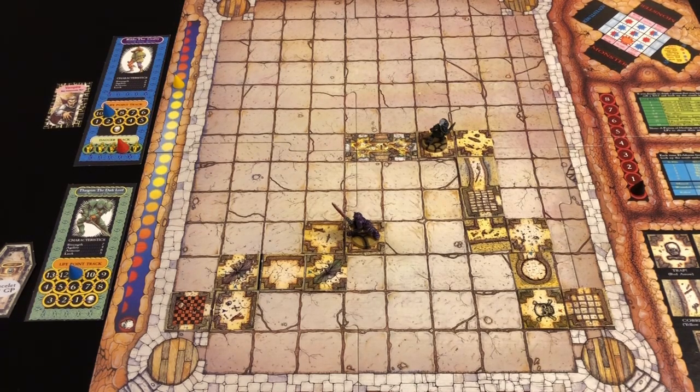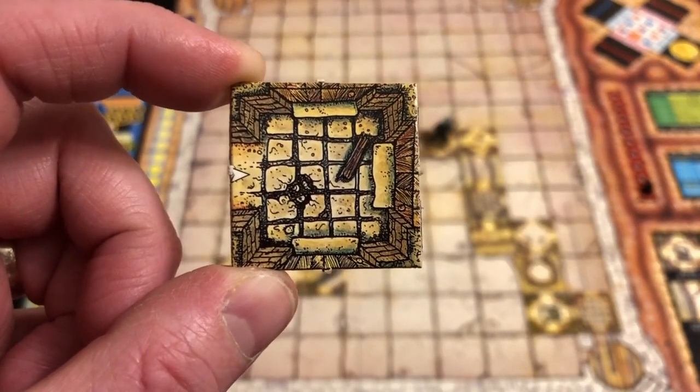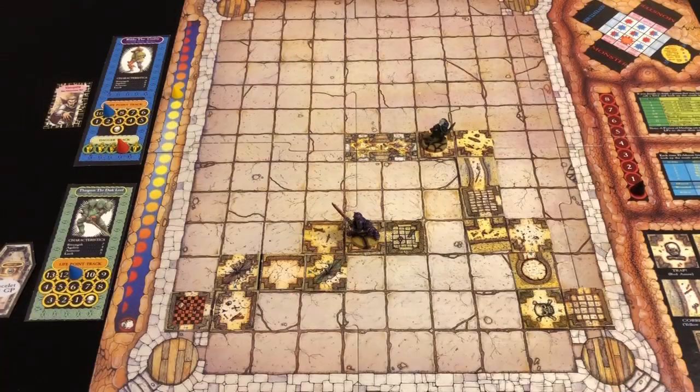End of Rildo's turn. We advance the day tracker. Thargrim can continue east or search for a secret door heading north. I'm going to continue east. In true Dungeon Quest style, the dungeon giveth and taketh away — we got a t-junction, exactly what we needed, but all exits are blocked with doors. Thargrim moves in and draws a room card.